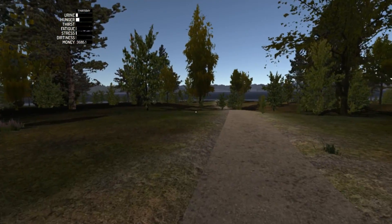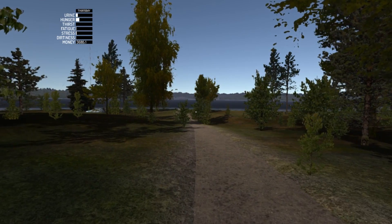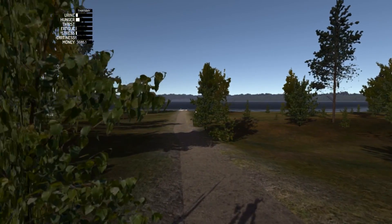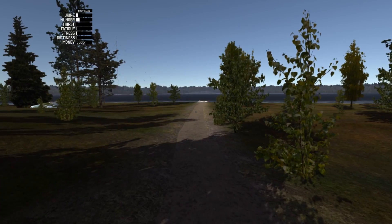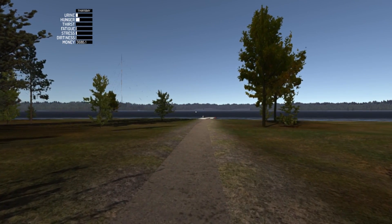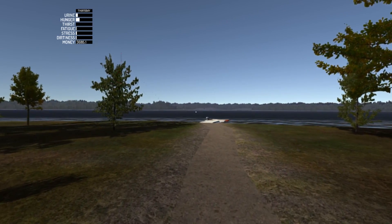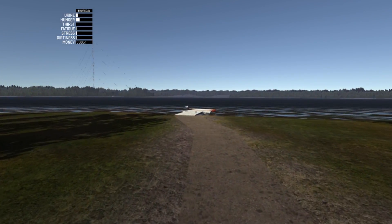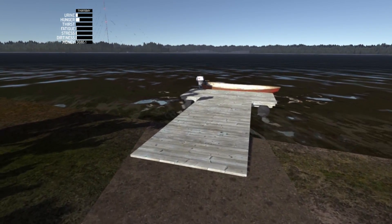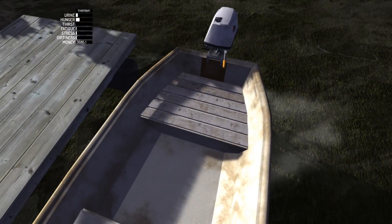Basically, this entire area that we've been traveling so far is surrounding this huge lake. The lake is called Perriarvi, I believe — Lake Perriarvi. We have a boat over here at the dock, and there's an island kind of in the middle of the lake. If you looked at the map, you'd know there's a giant island in the middle. So we need to go to that island and explore it. Let's hop onto the boat.